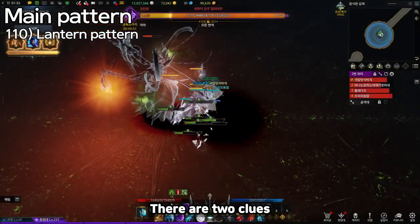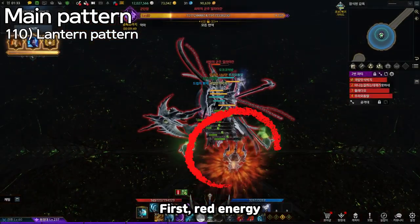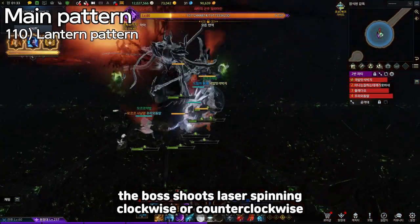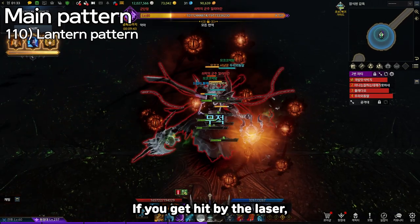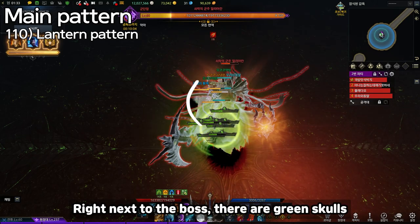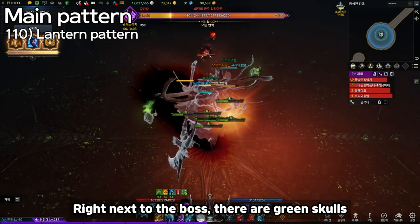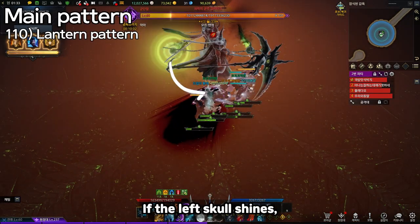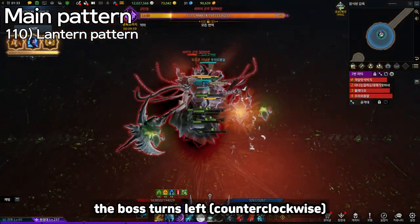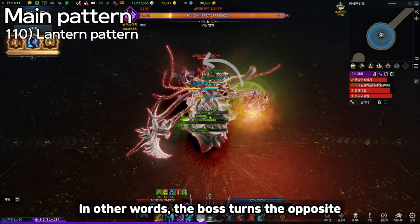There are two clues. First: red energy. When the boss charges red energy, the boss shoots lasers spinning clockwise or counterclockwise. If you get hit by the laser, you turn into stone and get killed. Second: green skulls. Right next to the boss, there are two green skulls — one on the left and one on the right. If the left skull shines, the boss turns right. If the right skull shines, the boss turns left. In other words, the boss turns the opposite direction.